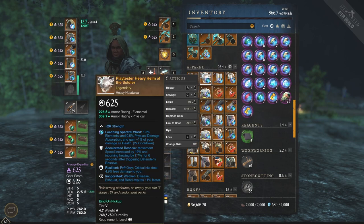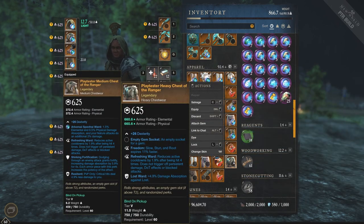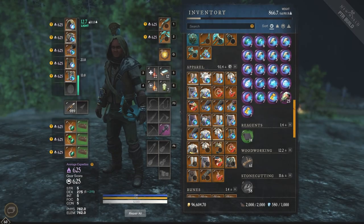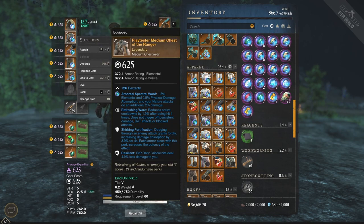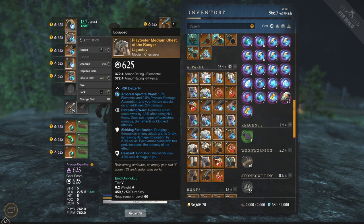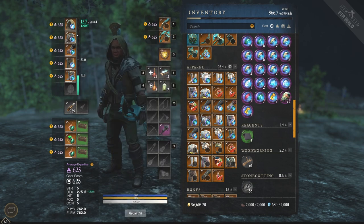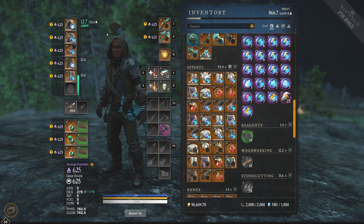He does run Medium, which already signals this could be a very interesting build. Medium at 22.9 is going to be the maximum you can get in that Medium equip load, which you are going to want to utilize. You'll basically just run Medium everything and then a Heavy chest instead of a Medium chest, and you'll hit that 22.9 perfectly.